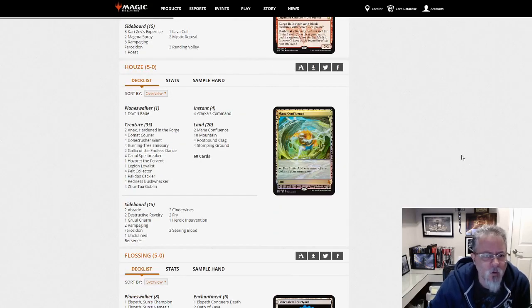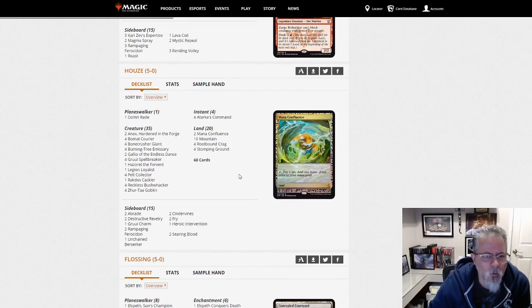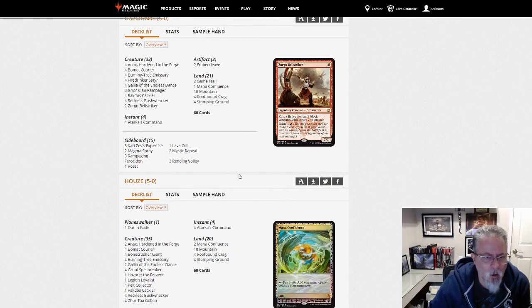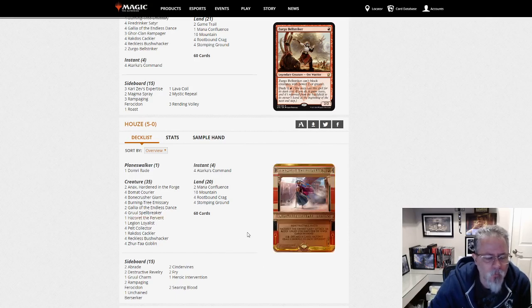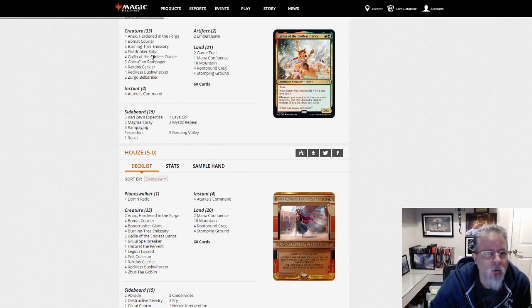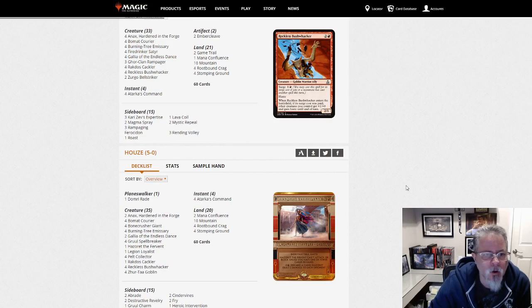Hows with a 5-0 with a similar build — what's different here? We do have Domri, and a more spread-out creature threat package: 35 creatures instead of 33, no Ember Cleaves. We are topping out at Hazoret, so we do have a 4-drop where we don't in the prior deck. So it's a little bit bigger, probably a little slower, but might hit a little harder.